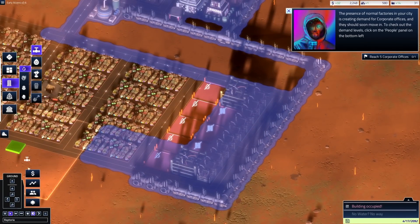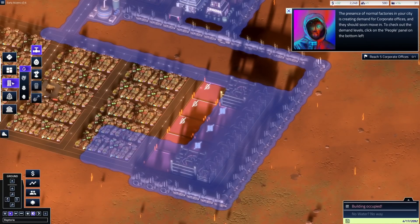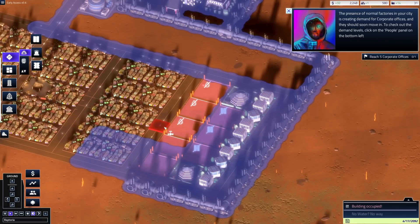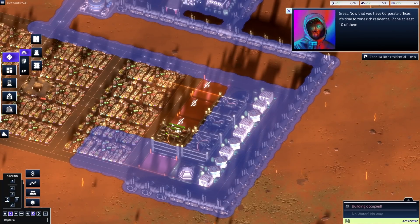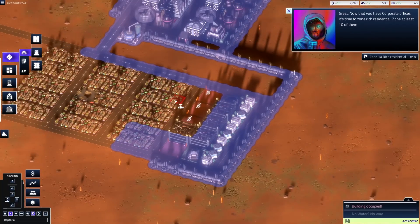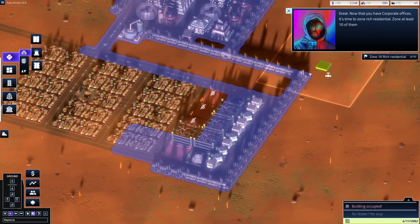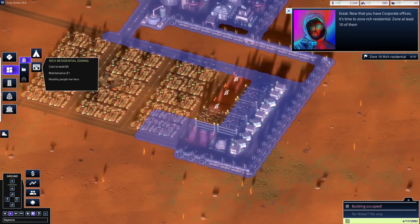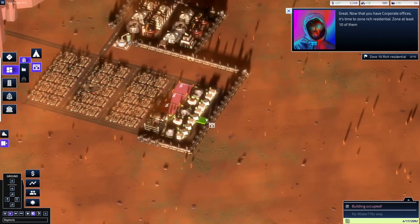They're building buildings right now — nice! Let's build a road to go inside here. Every time I try to do something, they just do it automatically. We need to reach ten rich residential. For our first time, this is going really well — got a lot of stuff booming already.